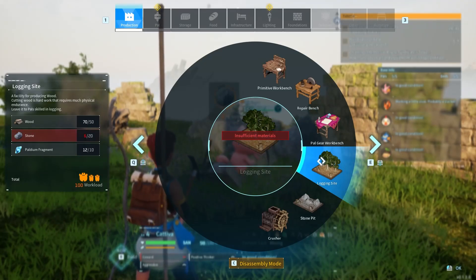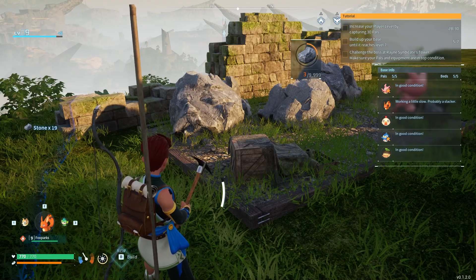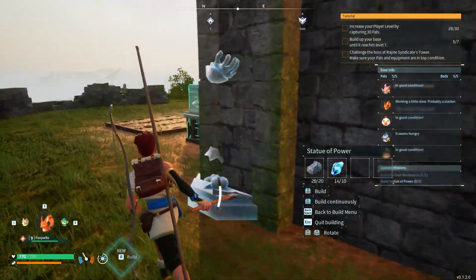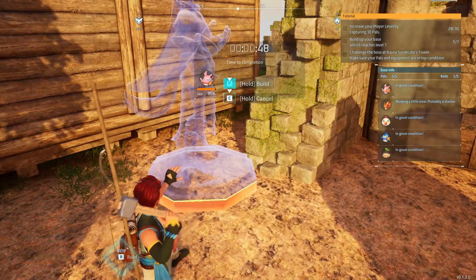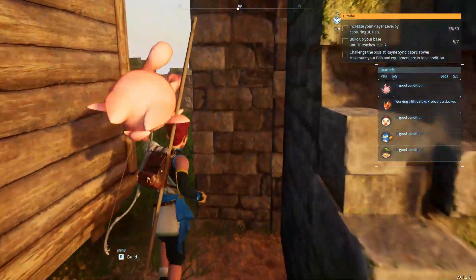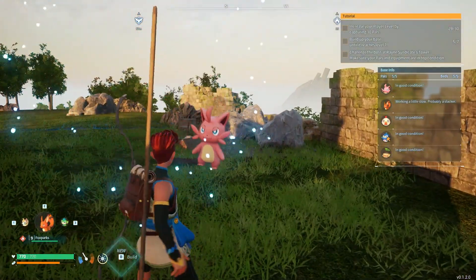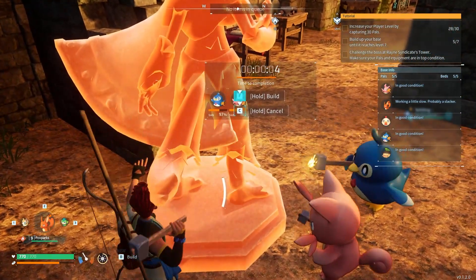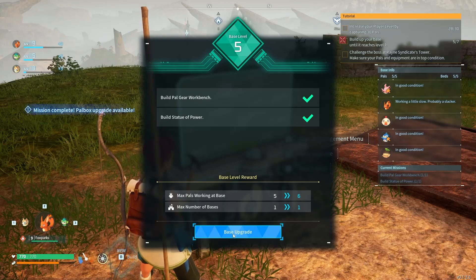The next thing will be a statue of power — I need 20 more stone and more cativas. I'll place it inside here — right there is a good spot. I want you to work only on that specific job but I can't assign them to specific tasks. Fine, I'll help make it myself so you can go back to your job. Great — now I think I can upgrade my base!